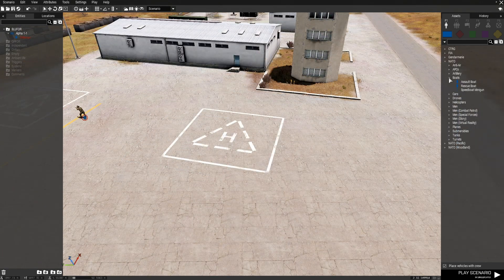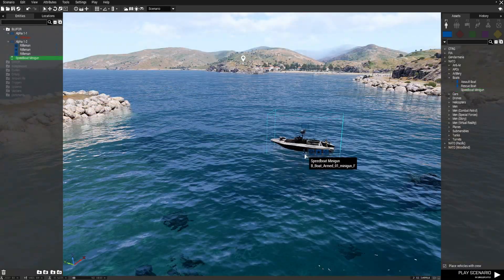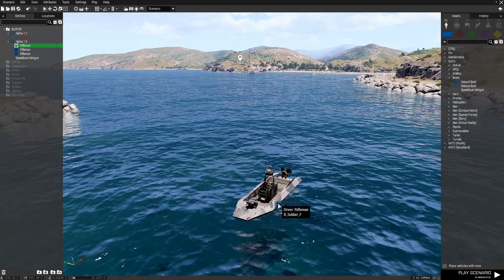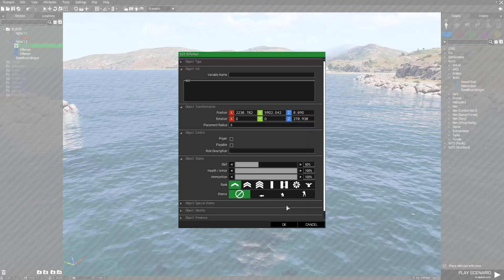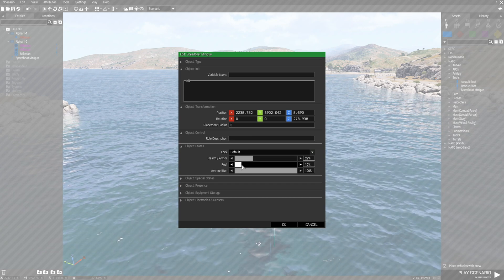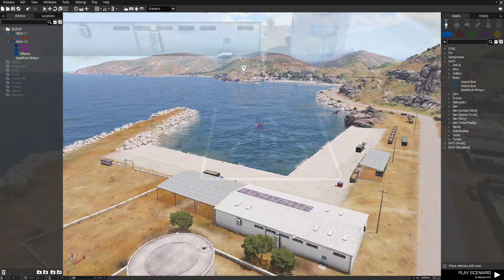Then we're going to place a boat — a speedboat — and we need to place it with crew so we can switch to them. We're going to face it this way and make the crew playable, at least the commander and the driver. Then we're going to set the health and armor of the boat to real low, and that's all we need to do with that.